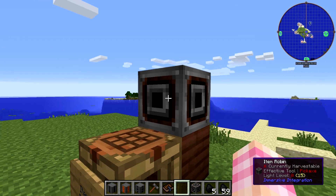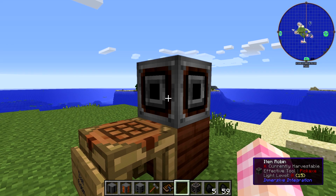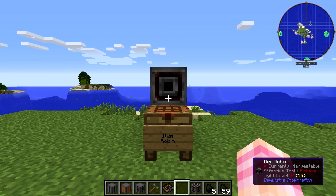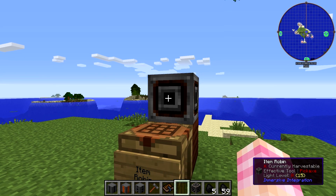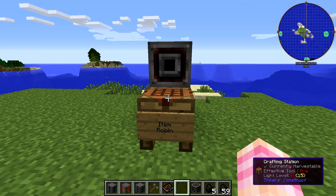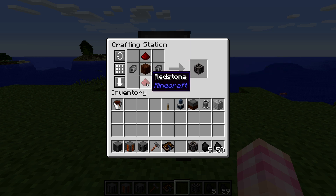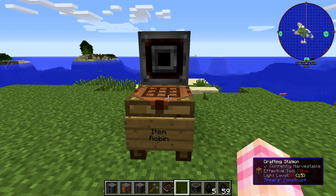The Item Robin does bear a resemblance to the item sorter, but it doesn't have nearly as much functionality. What it does have is very useful — not just for Immersive Engineering, but for a lot of other mods. It's a simplified version of the item sorter and has no GUI. To craft the Item Robin, you need a wooden storage crate, two redstone dusts, and two steel mechanical components. Very cheap, and very simple for what it does.